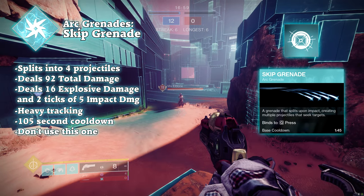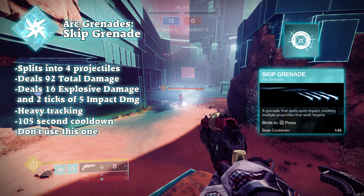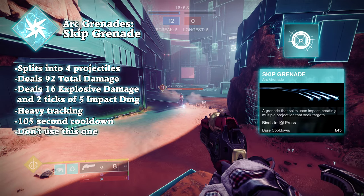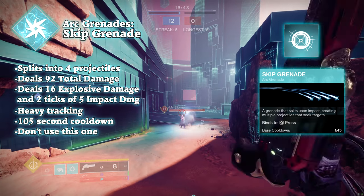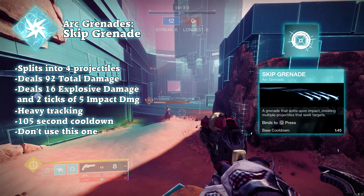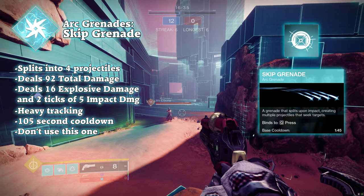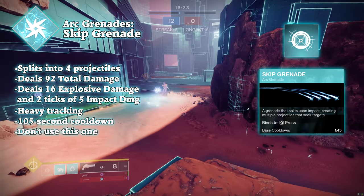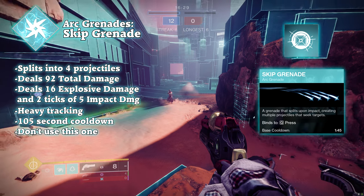This grenade is only really used when someone has Shinobu's Vow equipped. It's the skip grenade, which the name pretty much explains. Like skipping a rock on a pond, when you throw the skip grenade it will bounce off the first surface it touches and then split into 4 seeking projectiles that deal 15 explosive damage and 8 impact damage per projectile, respectively, adding up to a total of 92 damage.